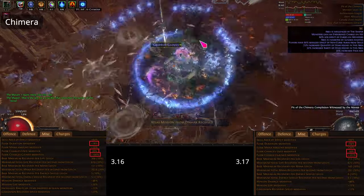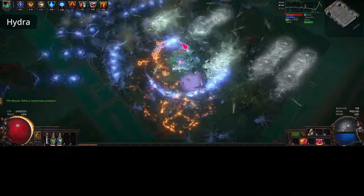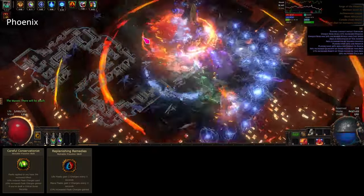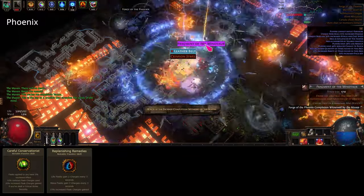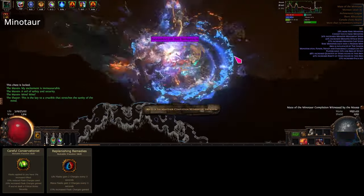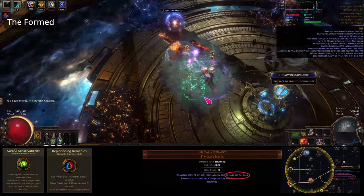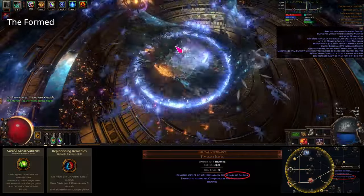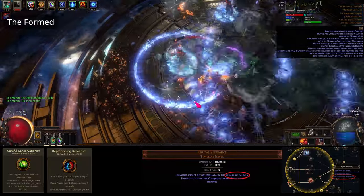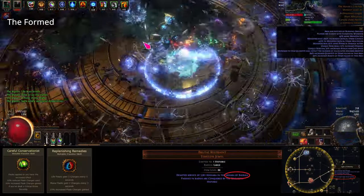These will be our targets for duration, reduced charges used, and increased charges gained. The first and easiest option is using our anoint on the amulet to pick up either careful conservationist or replenishing remedies. Careful conservationist reduces charges used but increases flask effect, which will apply to Ulros and give us less ward. Replenishing remedies will give us 15% increased charges gained with no real downside. The second option is getting a balbala jewel with 20-30% charges gained on the notables. Both of these are viable, though I am greedy — I want to use the anoint for a double curse setup, and the balbala, which I don't have just yet, will be used for even more damage.